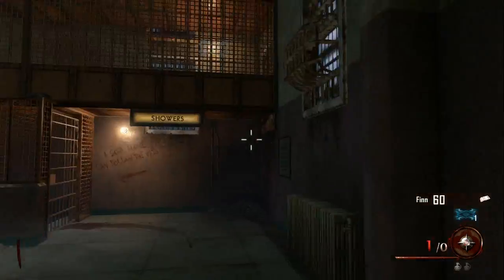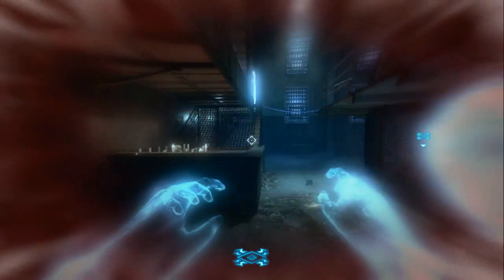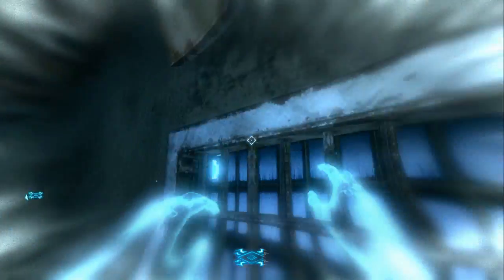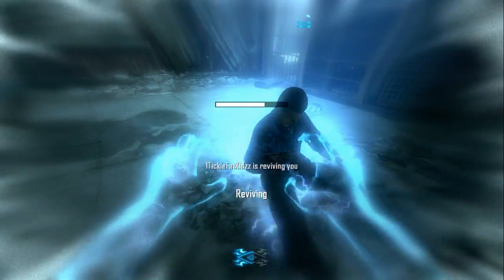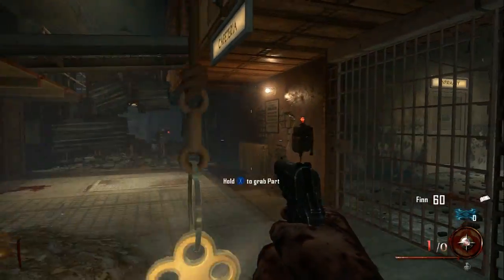what you want to do is come over here and kill yourself. Go into Purgatory mode and run over to your dead body, but don't revive yourself. When you see this little hole, you just want to levitate up and zap that power a couple times. The electric shock will be gone from the Warden's Key. You revive yourself and the Warden's Key is there — grab it and you're good to go.